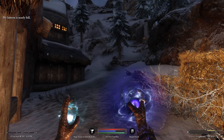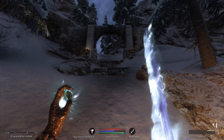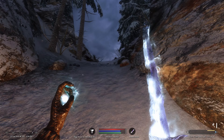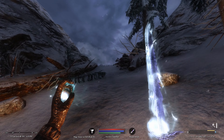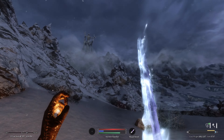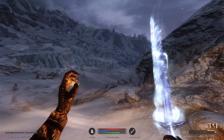Valen turns on his lantern and gets his sword ready. We also need to check our camping and survival skills — there are a few perks we can get in those that should be very useful.